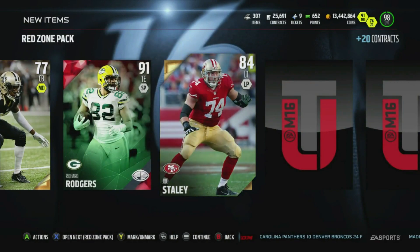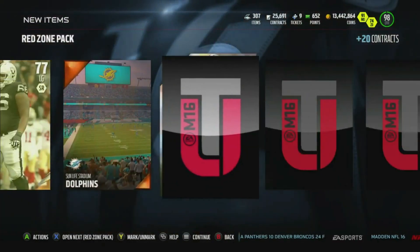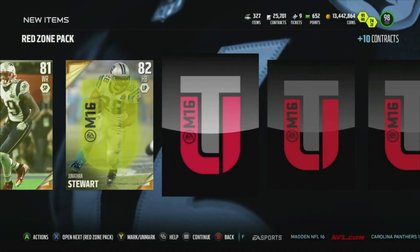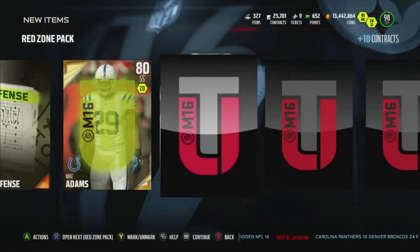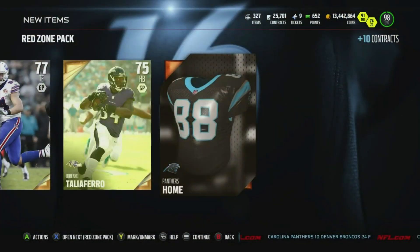We got a 91 Final Edition Richard Rogers, and then more gold — more golds. Love how I can build my team up with 77 overall gold cards. Then an 89 Benjamin Watson and an 86 All-Rookie Gunter.